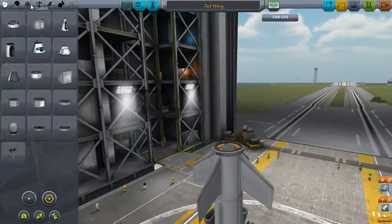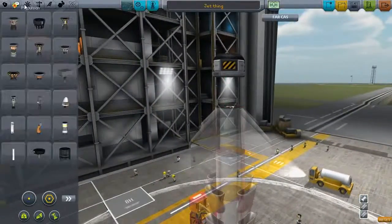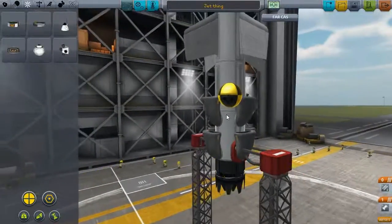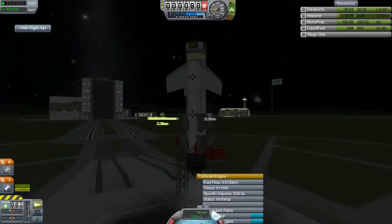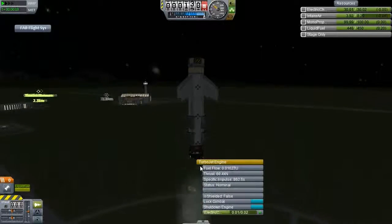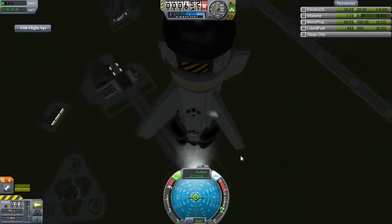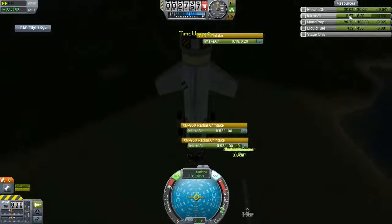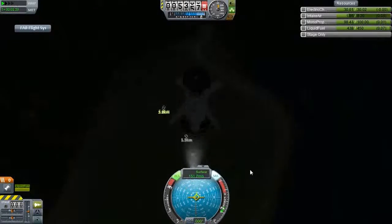I just decided to add some reaction wheels. I was using the SAS to try and keep it stable, and I figured if there's not enough torque, that wouldn't do anything. So I just slapped on a reaction wheel and some RCS. You can see little spurts from the RCS keeping it stable. And it goes straight — for a while.